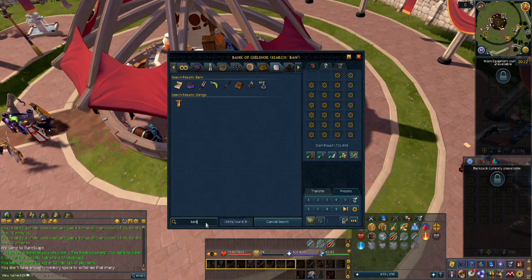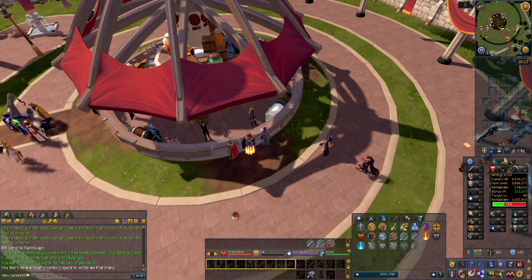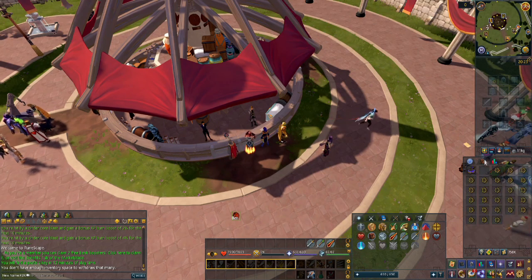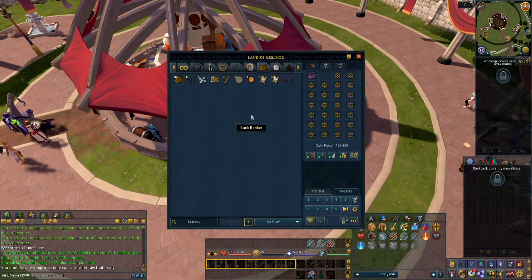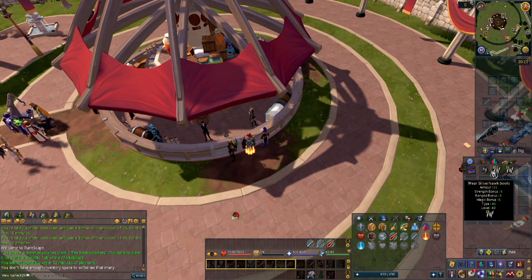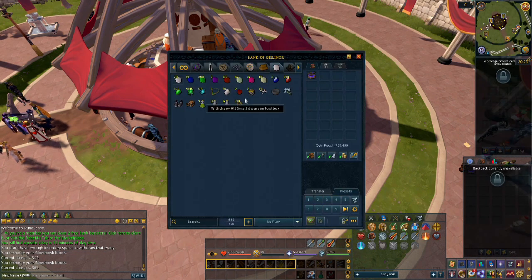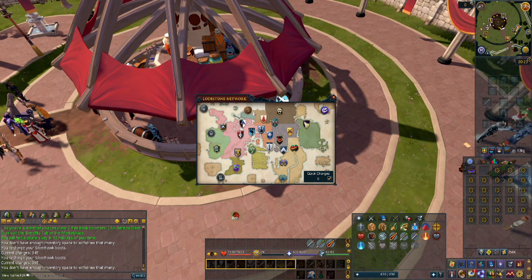I'm going to use these mining vein ore and try to work towards 99. I think I can get to 99 off of this — I'm at level 95 right now. I'll be back with a level after this inventory is finished. I also want to get my silverhawk boots and make sure they are fully charged.